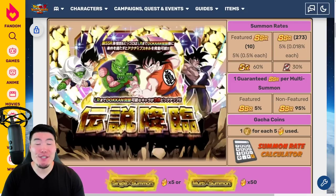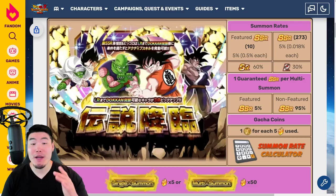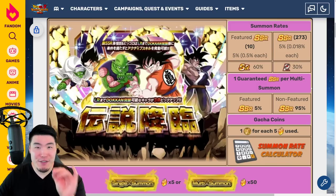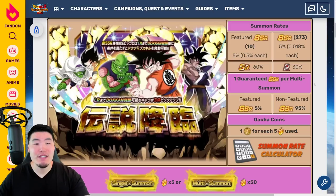Hey, what's up guys? Welcome back to another Dokkan Battle video. As you might know, the new Fizz LR Goku and Piccolo is going to be dropping on the global side of the game in about 10 to 12 hours from now. In today's video, we're going to check out everything you need to know about this release to help you decide whether or not you want to spend your hard-earned Dragonstones to try and pull them when the banner comes out.